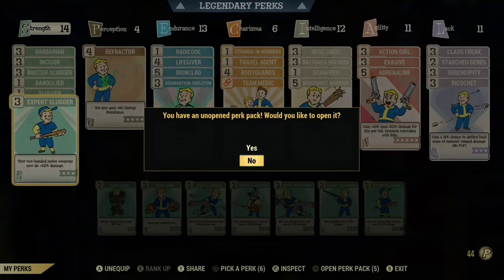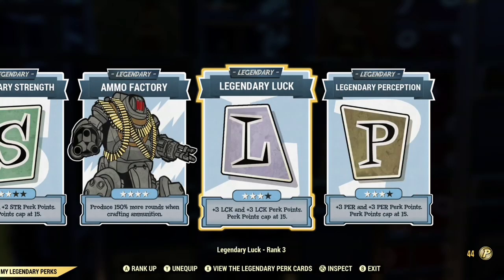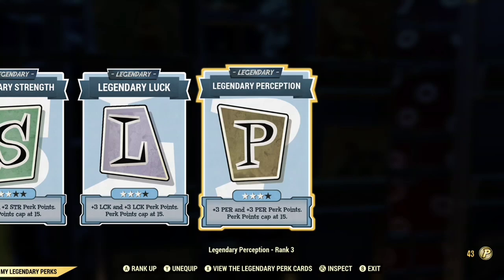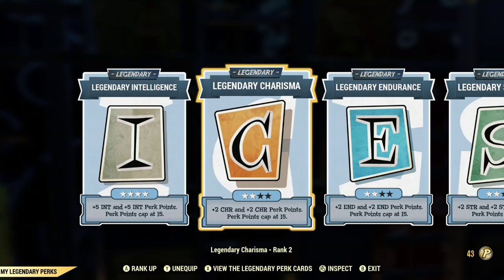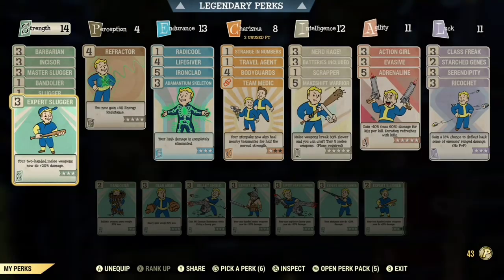So let's do the legendary perk cards. I forgot to take off ammo factory so I'm quickly going to take it off and put the perk card on. What you're going to need is legendary charisma, legendary perception, legendary luck, strength, endurance, charisma, and intelligence — all max except perception. So let's get to the perk cards.